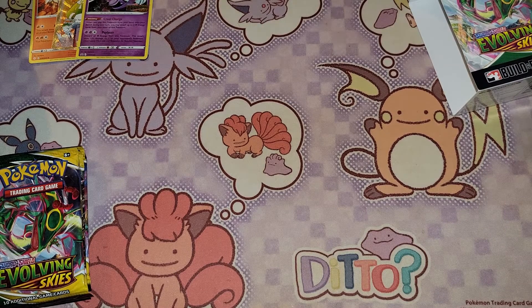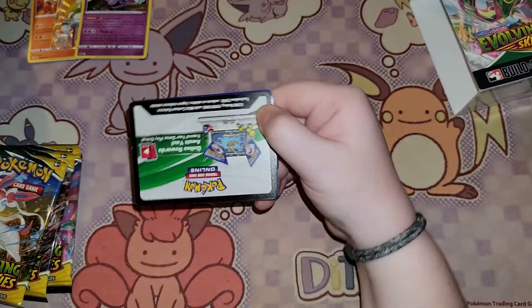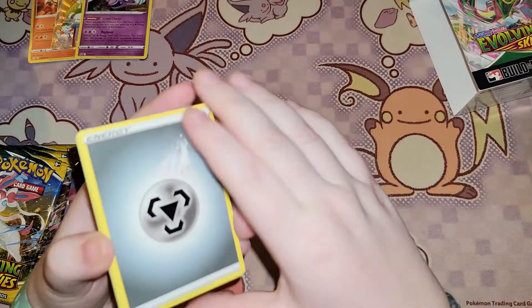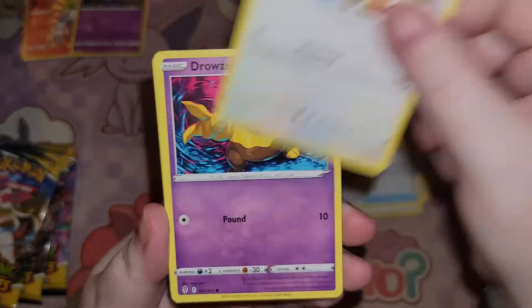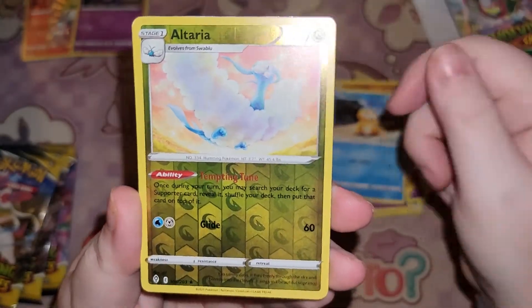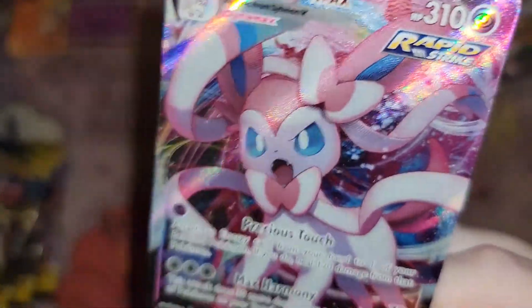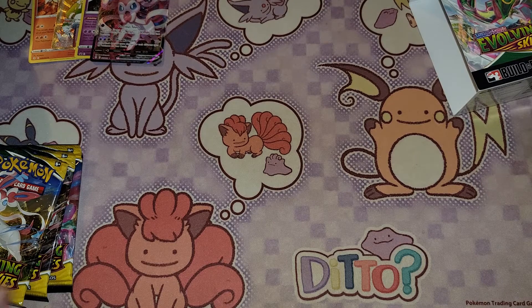Pack one of box two — another white card, but we learned last time that can mean absolutely nothing. We're starting with a Metal Energy, Hippowdon, Braviary, Lucky Ice Pop, Rufflet, Drowzee, Flabébé, Roggenrola, Psyduck, Reverse Holo Altaria — and the angry Sylveon VMAX! I think this is the third one of these I've pulled. She's so angry, she's super cute — I wish I had pulled something I didn't already have two of, but it happens.